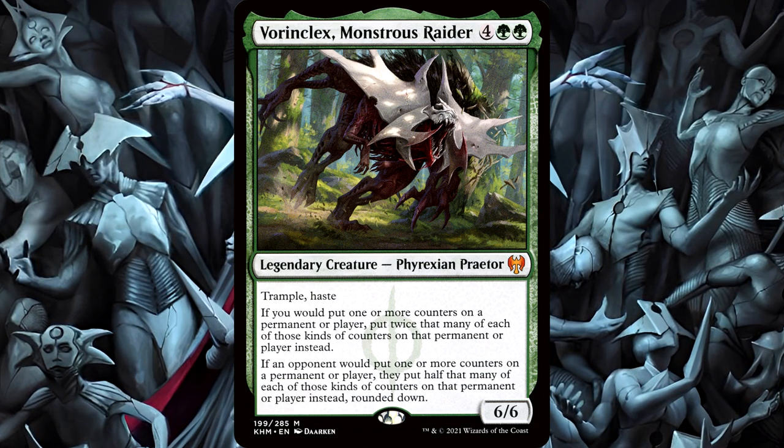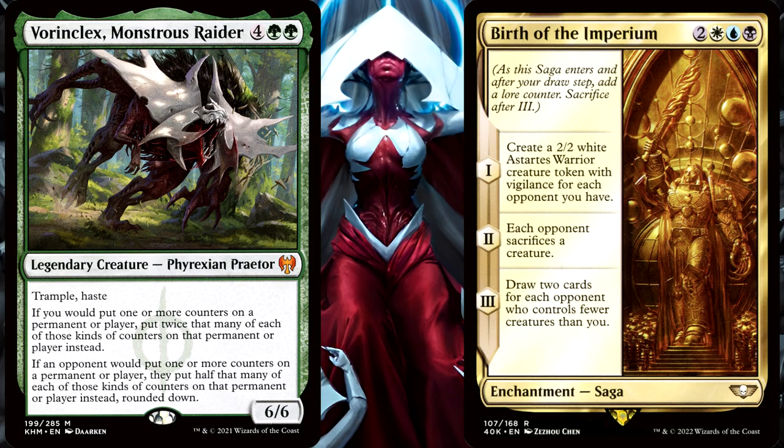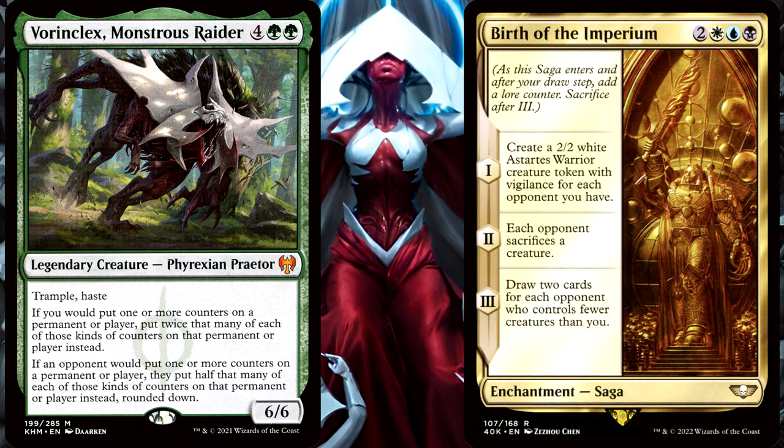So, if they control Vorinclex and then you play your Birth of the Imperium, what would happen? The individual effects of the Birth of Imperium are not all too important, just knowing which chapter number is happening. So when you play your Birth of the Imperium, would Chapter 1 happen?